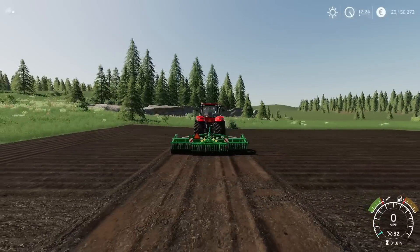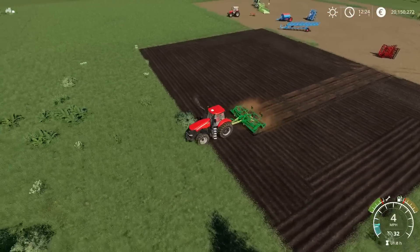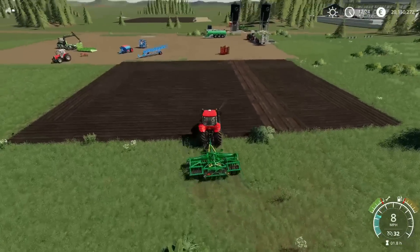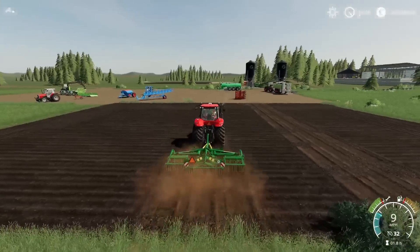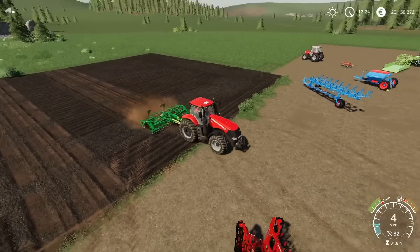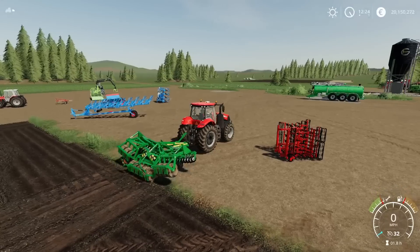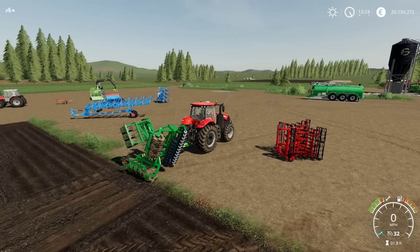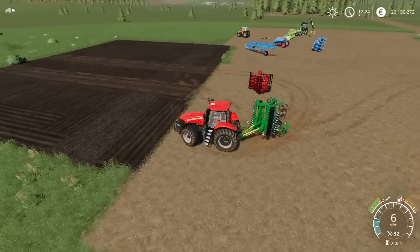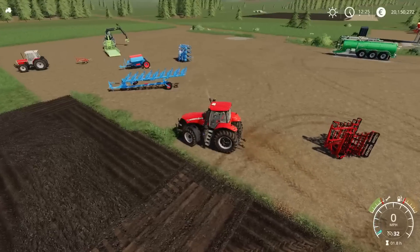That's an interesting one — whoa, that's something a bit different! Look at that texture. Well, that's the rollers on the back compacting down afterwards — haven't come across that one before. That's the Amazon Catros 5501. I don't often test cultivators before showing them because you fall into the trap of thinking it's just a cultivator — but that surprised me. That's by Vavio RXAXA.